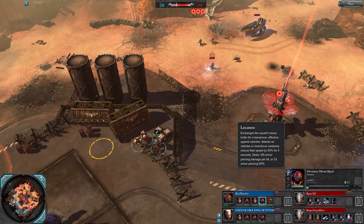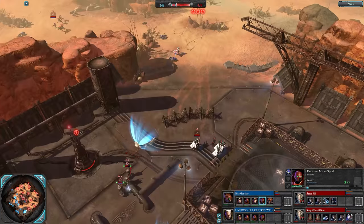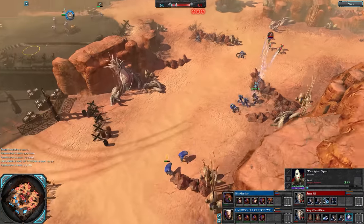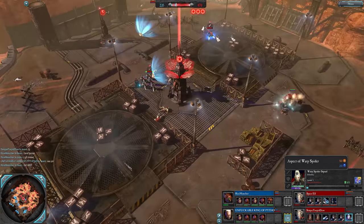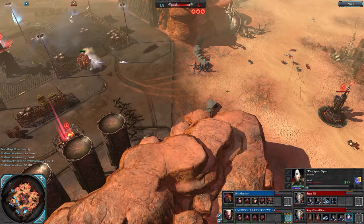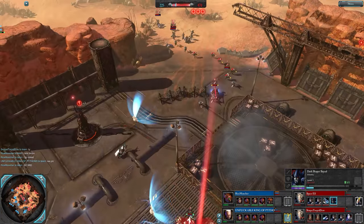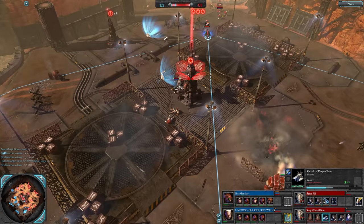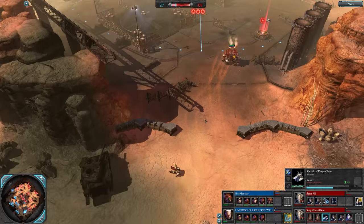Needs to be very careful of a las cannon, that's for sure. Warp spiders here - don't have that aspect yet. There it is, gives them the haywire grenade. Dark creepers can't do a huge amount against a vehicle, great against marines though. Bright lance now for Torpid - don't think it's going to get a shot though.